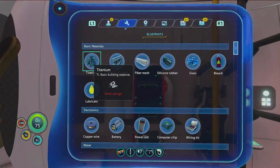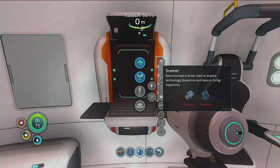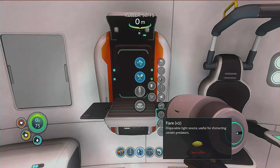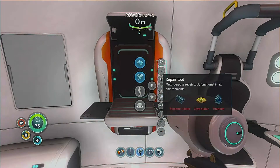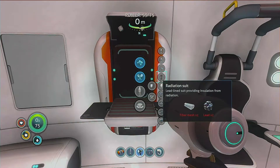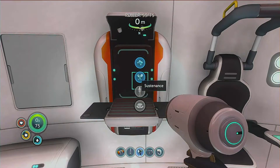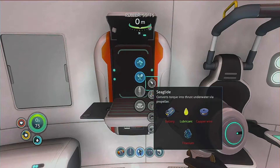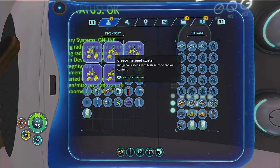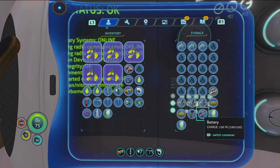What else do I need? What is it under? Equipment — fins, compass, floating pump. Is it under deployable? There it is. Okay, copper wire, battery, and titanium. Copper wire. Battery.